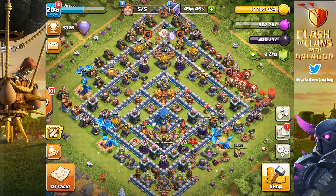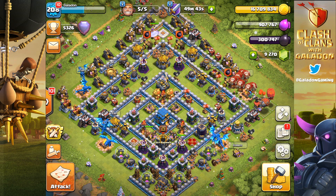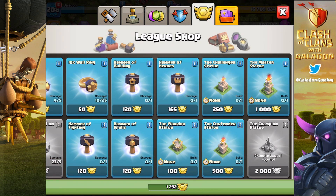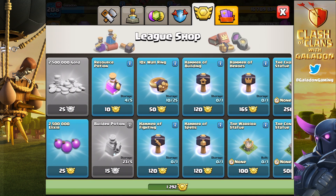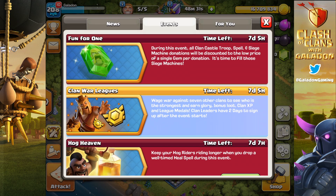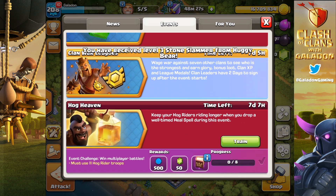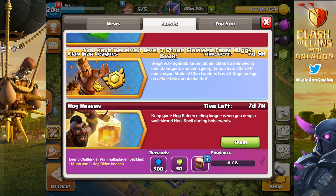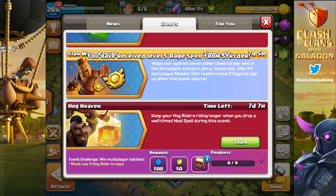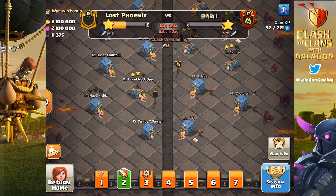For now, we've got our golden pigs — happy Lunar Festival! That's about it for shop items. As for the league medals, it's wishful thinking that someday I'll be able to buy a champion statue for 2,000 league medals, but you have to get to Champion One first, which is proving a little difficult. Also don't forget we've got fun for one — the one gem donations — that is awesome. And there's Hog Heaven: I don't think I'll go after that one, but best of luck to those training 11 hog riders for 8 different attacks. Some pretty good rewards, so maybe it's worth it.